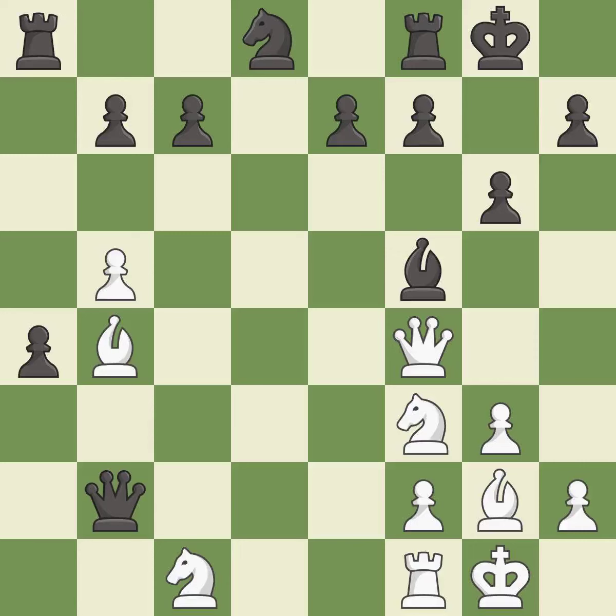This move puts the queen on a safer square. This is the only move that works. This threatens to create a passed pawn. It is a great move. This is the strongest option.